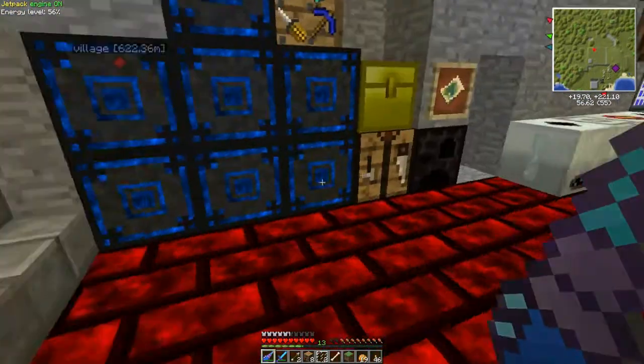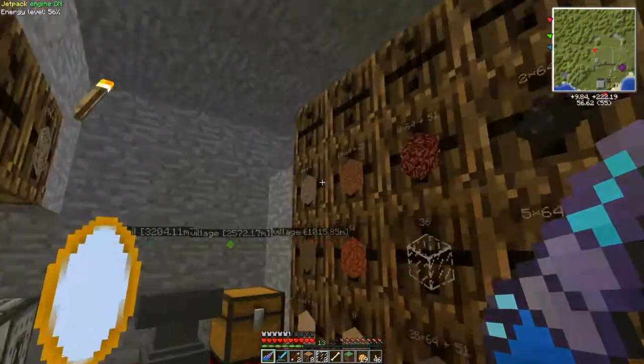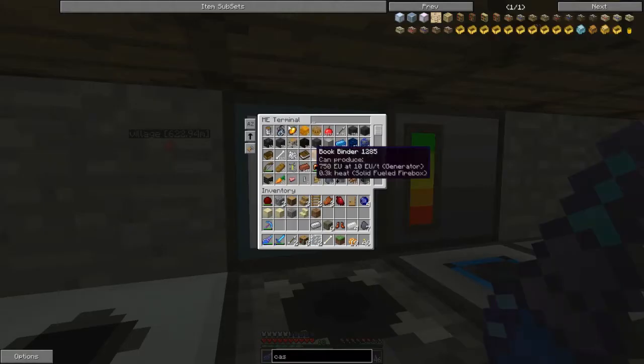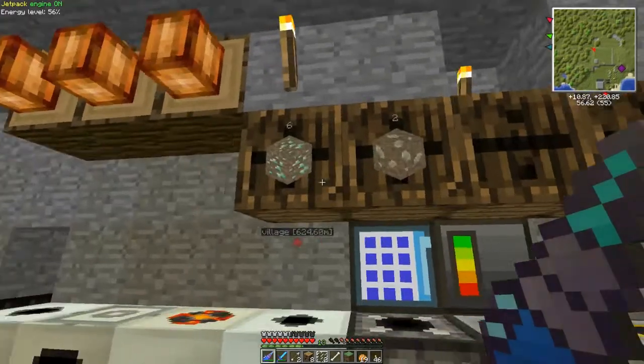This is our crafting area. This is one of our storage walls. We're slowly going to be moving over to ME storage. We got a ton of blocks in there already. This area is for our ores that we silk touched.